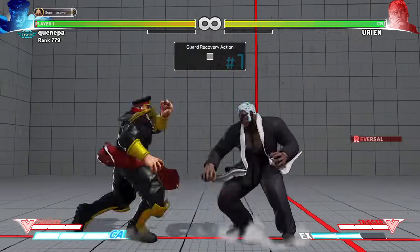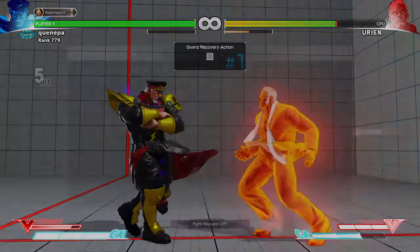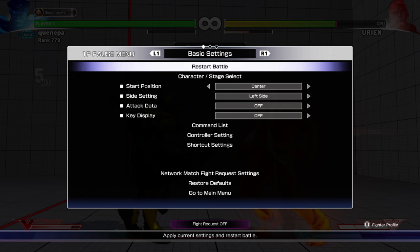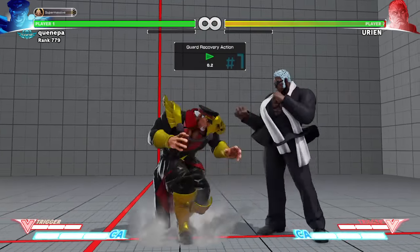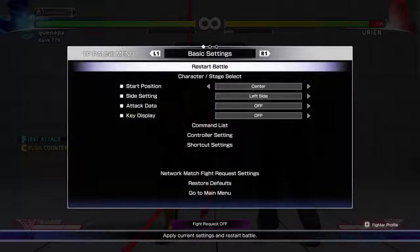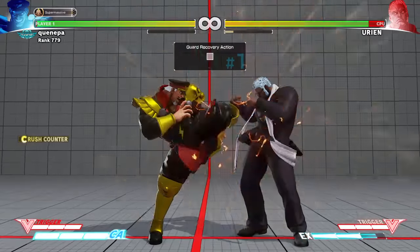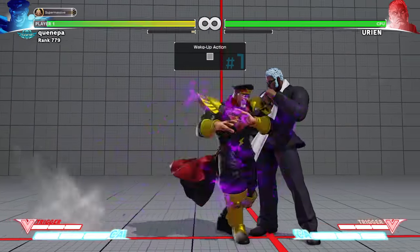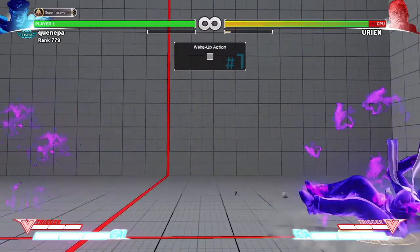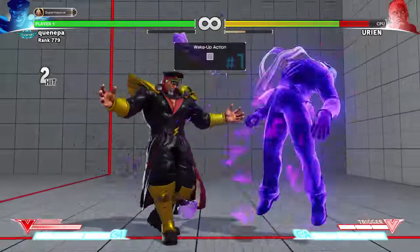If you catch a Urien pressing a button, it doesn't matter from max range or not — you're going to use the same punish, which is the axe after the crush counter. That's his only punish basically. You won't reach in time to do the crouching fierce unless you have V-Trigger. With V-Trigger the crouching fierce will work if he does it close, then you can use crouching fierce into V-Trigger.